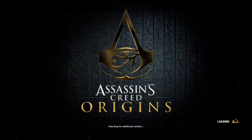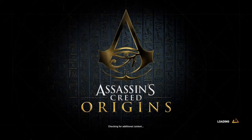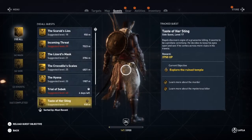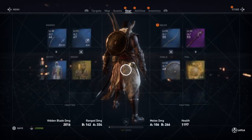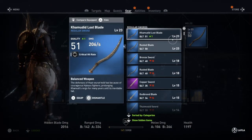Hi everybody, welcome back to my 100% walkthrough of Assassin's Creed Origins. On this video we are going to be doing another side mission. This one is called Worker's Lament. We're also going to be clearing the Temple of Horus, which is a location in Sapiresnome.